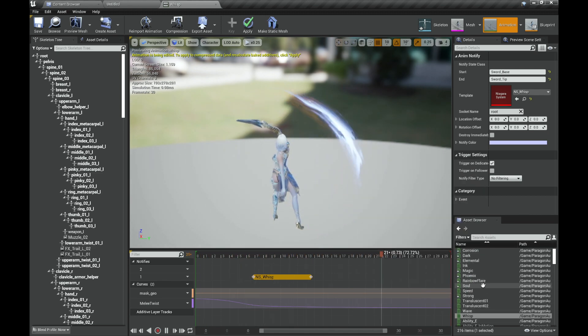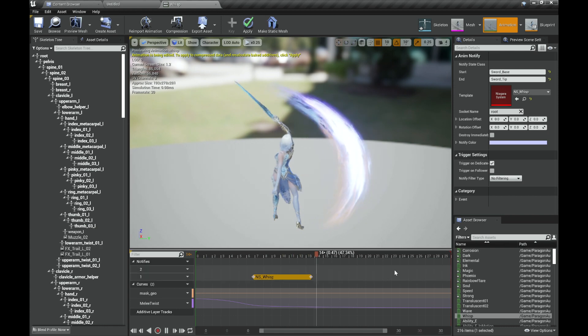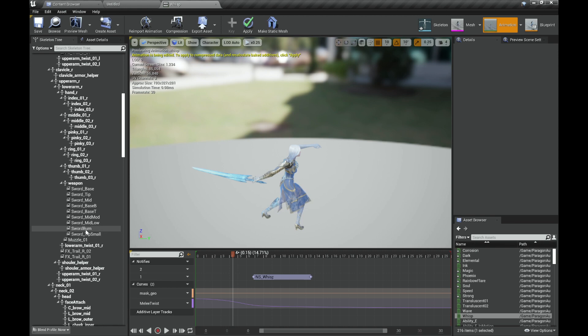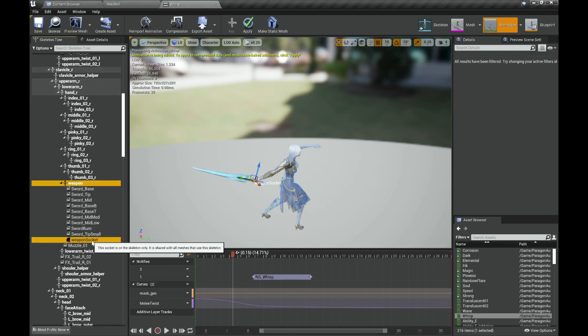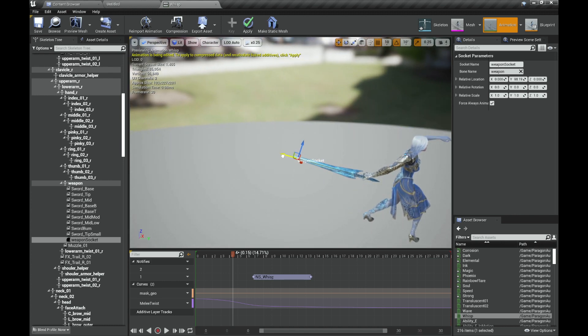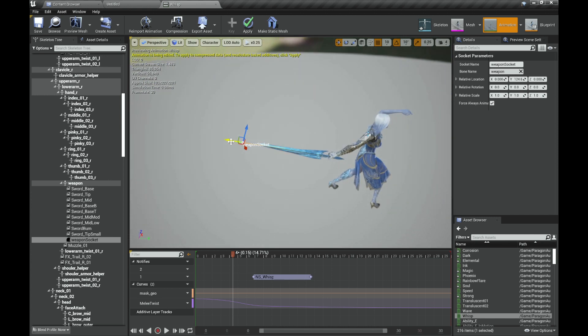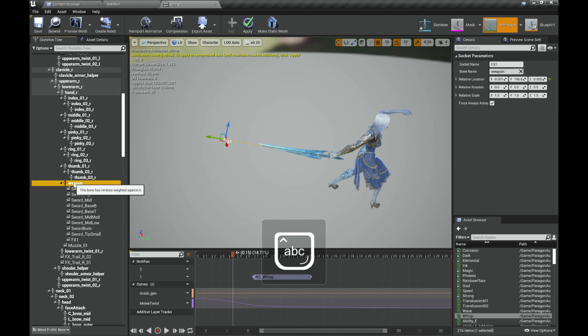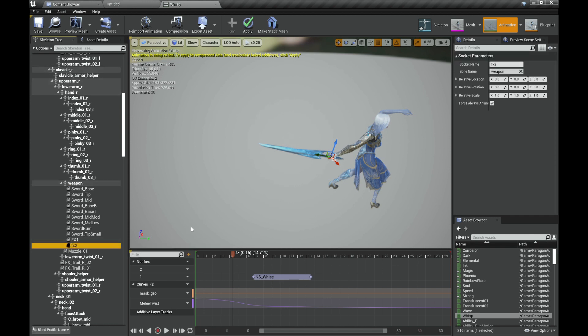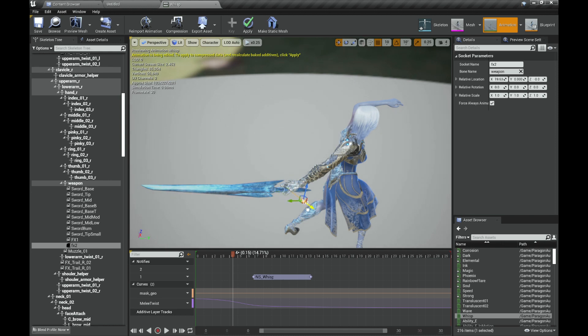And last we have the Wisp, which is also a simple one. That's how you should configure them. If you want to make them bigger, for example with the Wisp, you can add a socket to the weapon — let's say around here — and name it something like FX1. Then create another one named FX2 on the base but moved to the side, and test what happens.